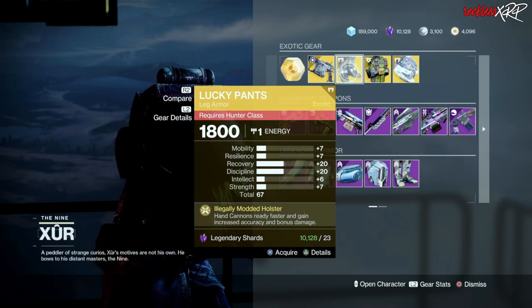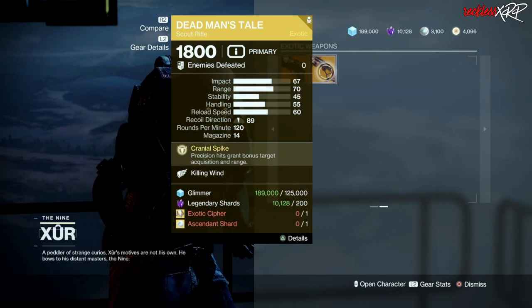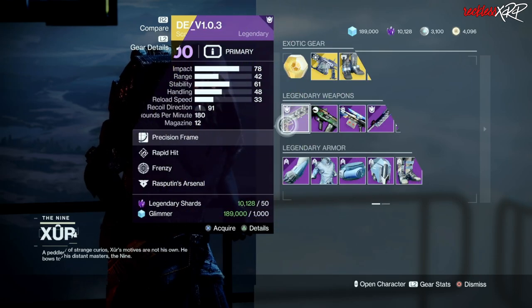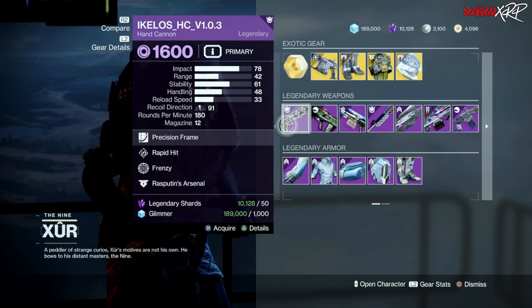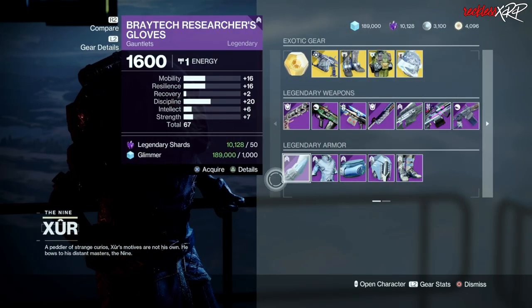However, if you do have them and you want a good roll, go ahead and pick up these Lucky Pants — even though it got nerfed. Go ahead and pick up this Hawkmoon with Rangefinder. DMT this week is decent. When it comes to legendaries, go ahead and pick up the Cyclist hand cannon for PvE — all the other legendary weapons for this week are trash.